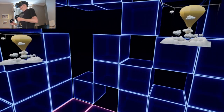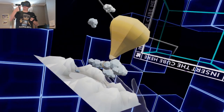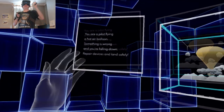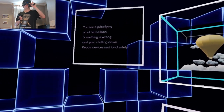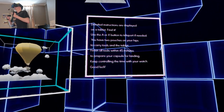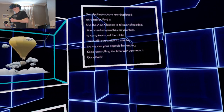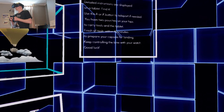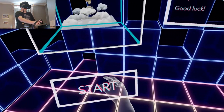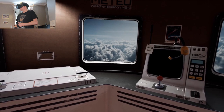Okay guys, here we are in the game. I'm in a weird menu — I think I need to grab one of these and insert the cube here. So this is an escape room game with a difference: you're in a balloon, you are a pilot flying a hot air balloon. Something is wrong and you're falling down. Repair devices and land safely. Detailed instructions are displayed on a tablet — find it. Use the ARX button to teleport if needed. You have two pouches on your hips to carry tools and the tablet. Finish all tasks within 45 minutes.